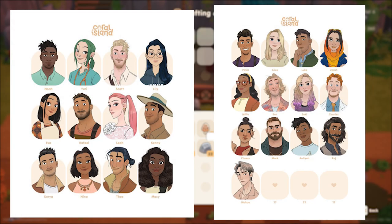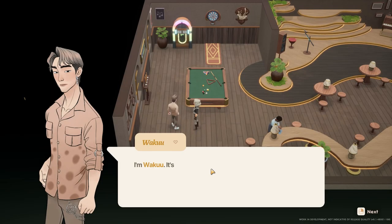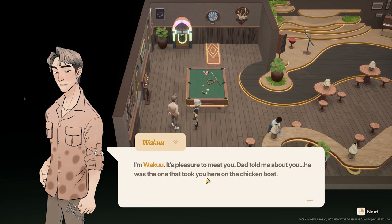Are you looking to see who is and isn't a romanceable character in-game? Good news! Coral Island just recently tweeted out an updated list. I'll leave a link for the tweet below so you can go ahead and check it out. And before you ask — yes, Waku is now confirmed a romanceable character.